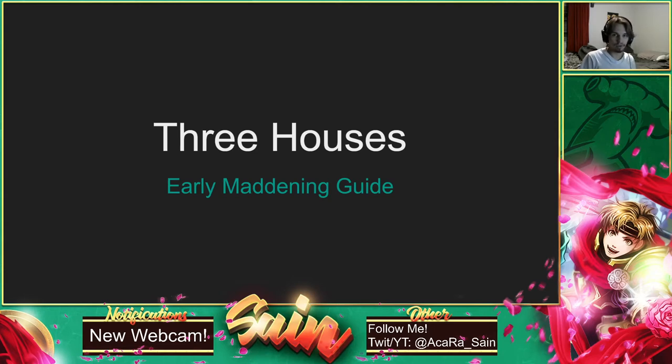This guide is really only for the early, early game of Maddening, like the first five chapters or so. This is a guide of what I recommend you should do to really get yourself past those first five chapters, which really don't allow a lot of experimentation. Once you pass that certain point in the game, the game really starts to open up, your characters start to snowball more, and you can definitely start experimenting more with classes.